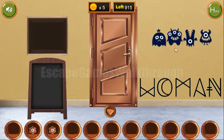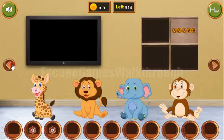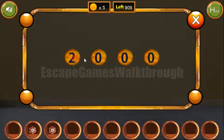Now let's wipe this dirty spot on the wall. We can see four monsters. We need to count their eyes: this one has two eyes, three eyes, one, and one. So two, three, one, and one is the code to enter here.